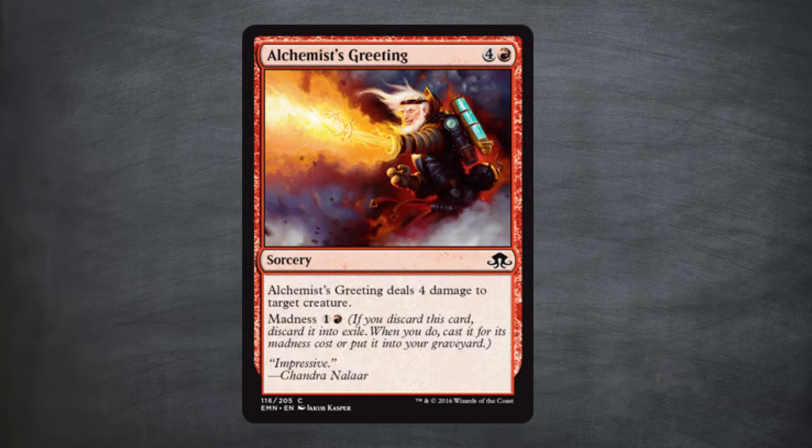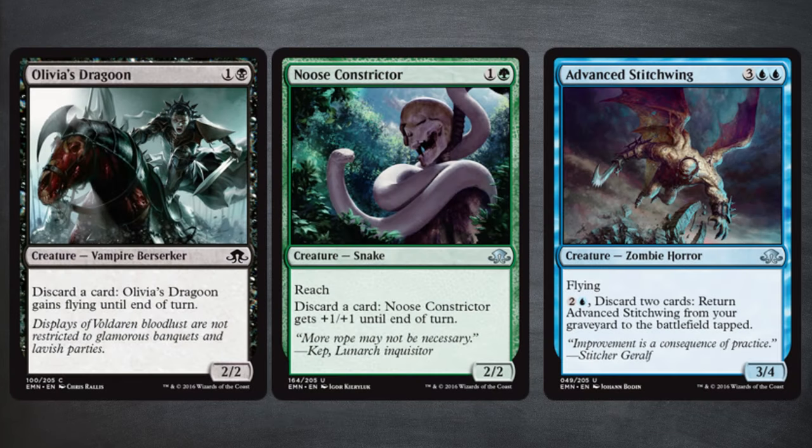Let me give you an example. The card Alchemist's Greeting deals 4 damage to a creature for 5 mana — this is terrible. But the card has another effect called Madness. You can play this card for its madness cost any time you discard it. If you didn't check the cards before, you might think it's hard to cast for its madness cost. But indeed, it is really easy to build a deck in this set which lets you discard hand cards, making Alchemist's Greeting a lot better. Combine it with Olivia's Dragoon or Noose Constrictor just to name a few. The point is: go and check the cards so you have a better understanding of which deck archetypes you could possibly play.